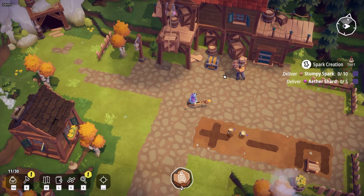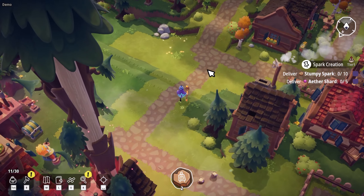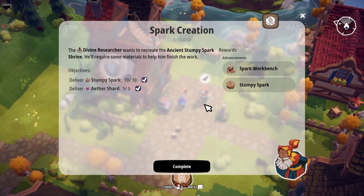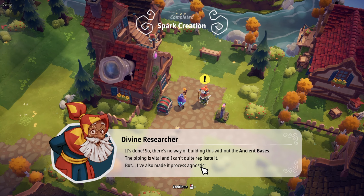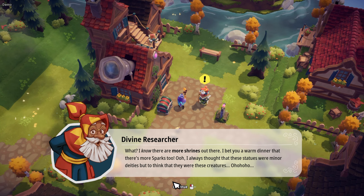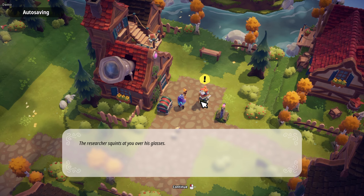Now let's go to the researcher. You can see the map by pressing M. If I come down to the researcher, I can turn in — do I have five aether shards? I do. Five aether shards and 10 Stumpies. It looks like he's going to give us a spark workbench and a stumpy spark. There's no way of building this without the ancient bases — the piping is vital. So now we've learned how to build our own stations out in the world.